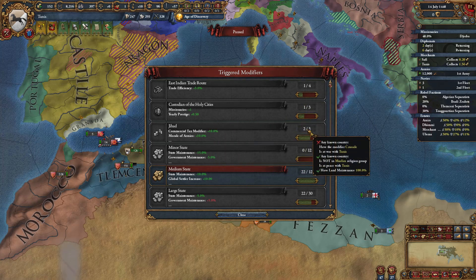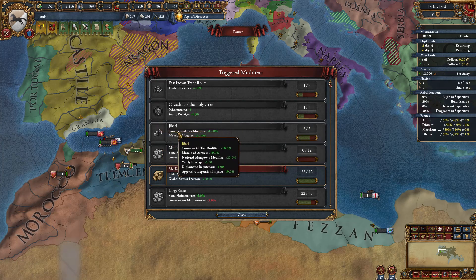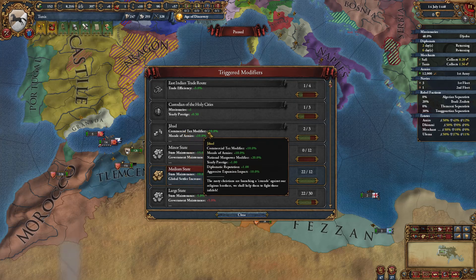There's a Jihad modifier: if any known country has the modified crusade and is at war with Tunis, I get a Jihad back against them. That gives commercial tax, morale of armies, national manpower, yearly prestige, and aggressive expansion impact. That's really nice.